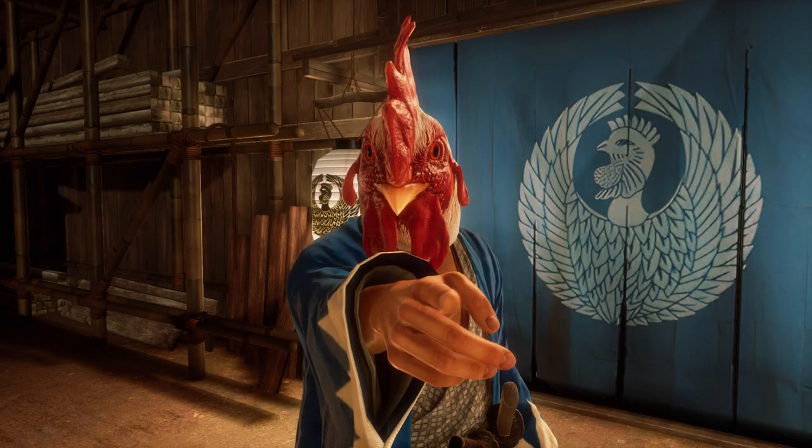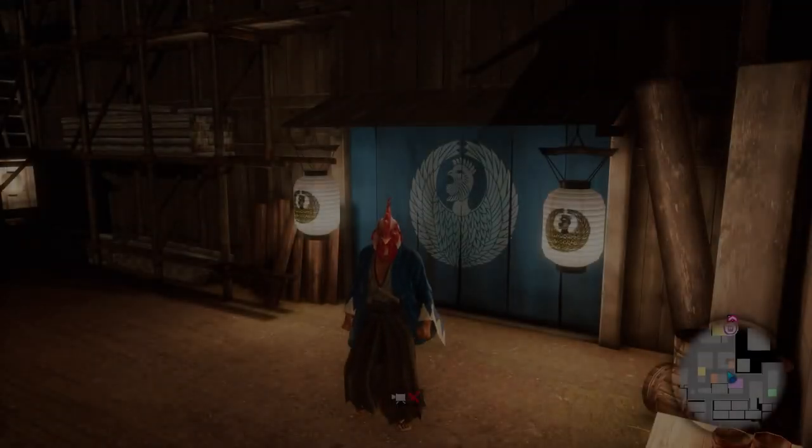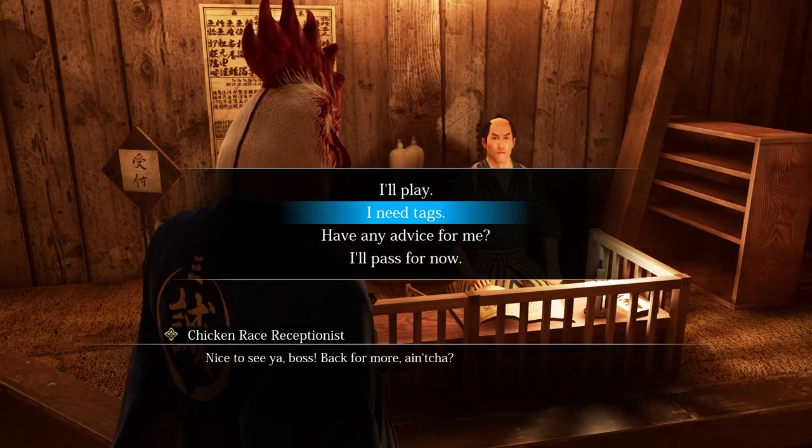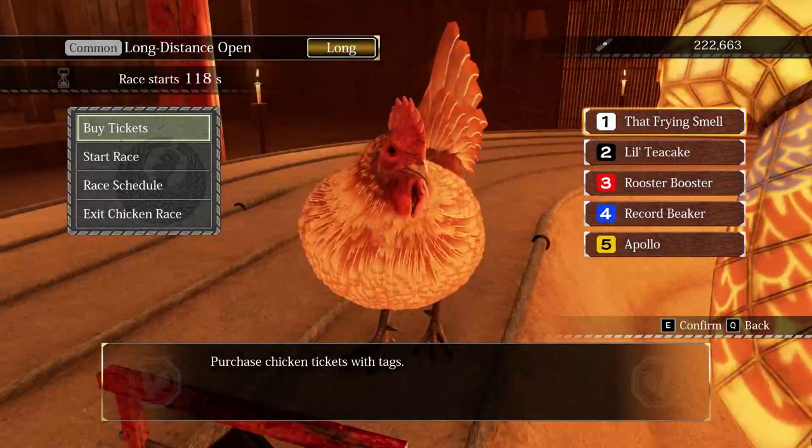You clicked on this video because you want to understand how chicken racing works in Like a Dragon. I'm going to show you how to do that in a quick manner without wasting your time. Head to the chicken racing den in Western RakuGai, then save and walk in. Buy tags if you need them — you'll want at least 13,500 — then start playing.